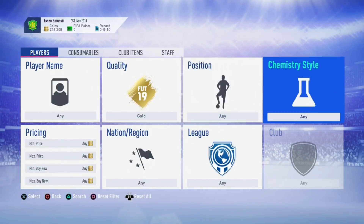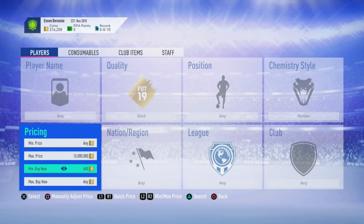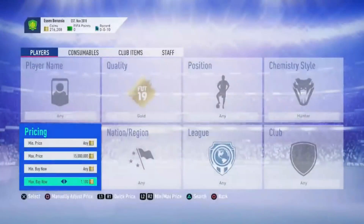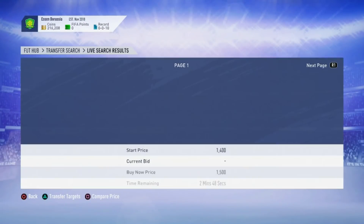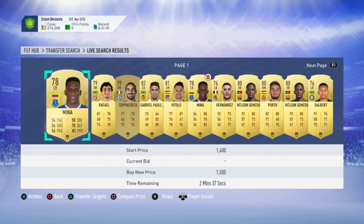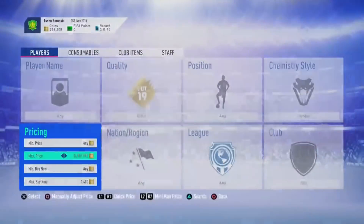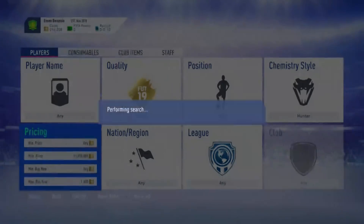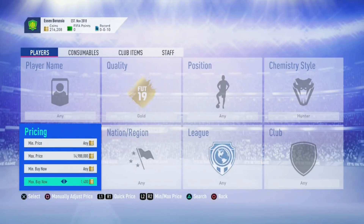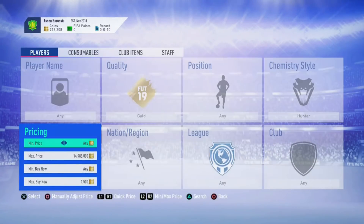So let me go into the trading filter. You search quality gold, chemistry style hunter. The reason these cards go for so much is because the hunter chemistry style costs 5,000 coins. You don't want to snipe for 1,500 because there's already lots of coins there. The minimum price cards are listed at is 1,400 coins, so I'll search at 1,400 and list them at 1,500 — they will sell. If not, list at 1,400 and they sell instantly.